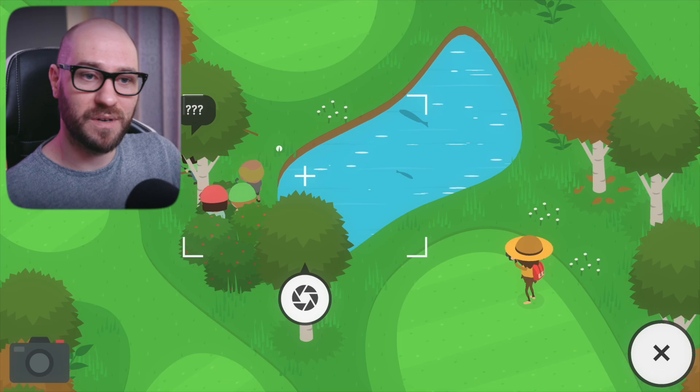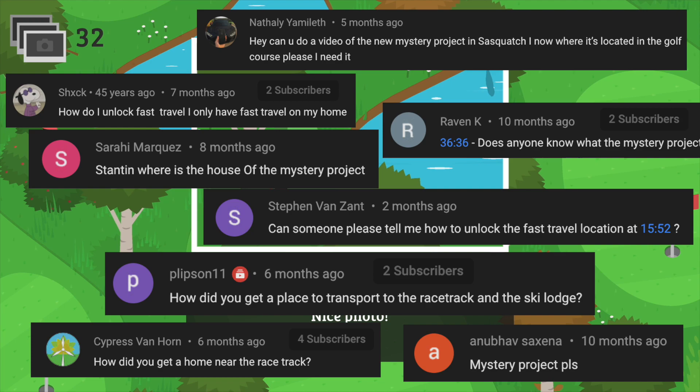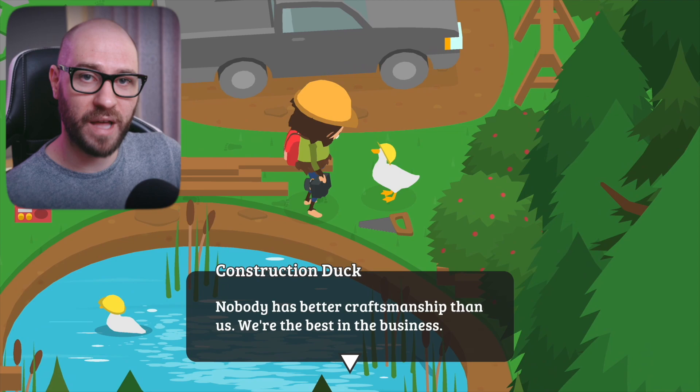Question number one that I've been getting from a lot of people in the past few days and months: people want to know what are the mystery projects. I'm also going to answer another question about all the fast travel locations. As of right now, May 2021, there are only two mystery projects in the game: the Racetrack Mystery Project and the Mountain Cabin Mystery Project. A lot of people are talking about the Golf Course Area Mystery Project, but there's no official mystery project other than these two at the moment.